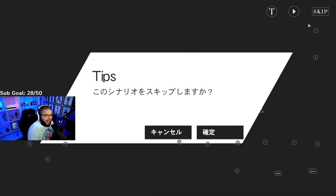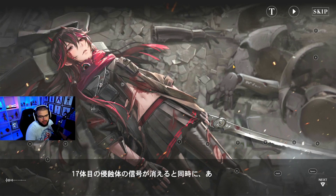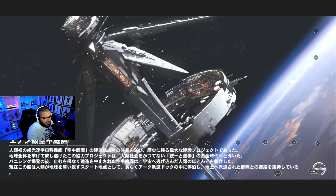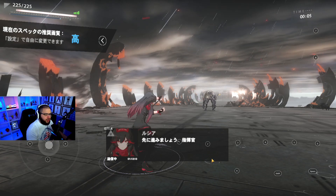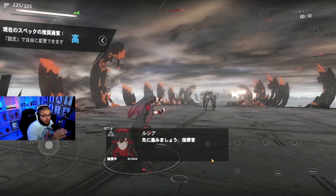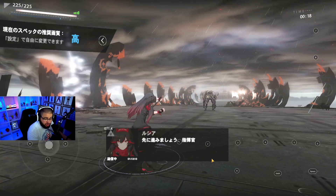That opening scene is so good — I can't wait to actually understand the story. It gives me Scarlet Nexus vibes hard. That's Alpha, the main character; she looks like she got beat up. The game has controller support built in — you don't have to do it through BlueStacks — so if you're playing on your phone or tablet you can use a controller.